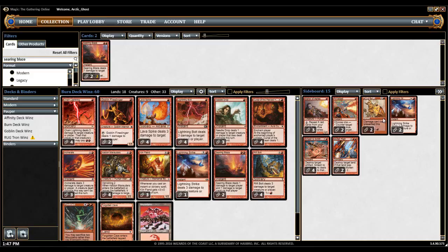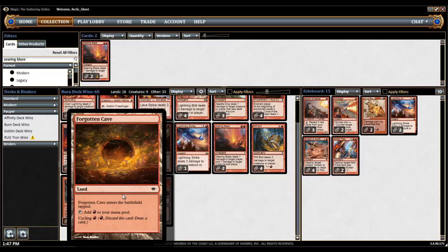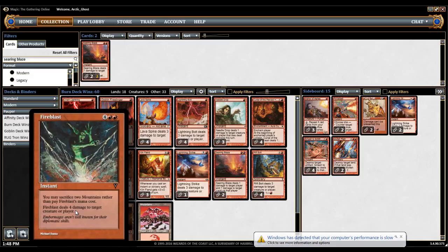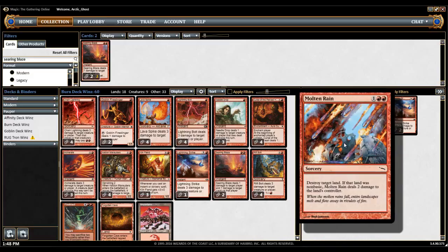Coming to the sideboard — sideboard's pretty straightforward. You have Molten Rain against Tron. Why do I think this is better than Raze? Well, you have 16 mountains and two Forgotten Caves, so you can play like a 58-card deck — quick mana base. With Raze, if you're on a light land draw, you're not really going to want to sacrifice lands. Sometimes you just have only two or three lands, and the sweet spot for this deck really is three lands. Four is really as far as you want to go — once you've gone past four, you're in a little bit of trouble. Also, the fact that Molten Rain deals two extra damage when it hits a non-basic land is pretty good.